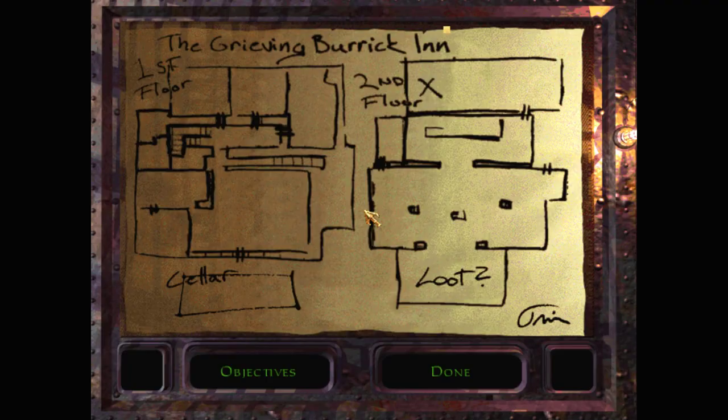Let's check the map first. We're just outside the Grieving Burak Inn. There's a very nice sketch map showing the cellar, the first floor with the main entrance, a couple of rooms at the back, and common rooms at the front. Second floor has stairs connecting up. There's possible loot here, and I think that's where the scepter is supposed to be in the north.